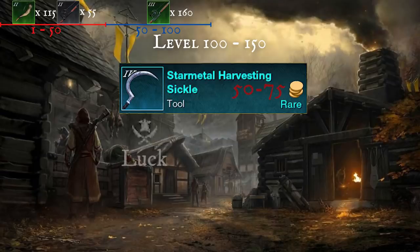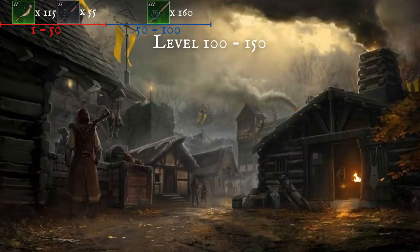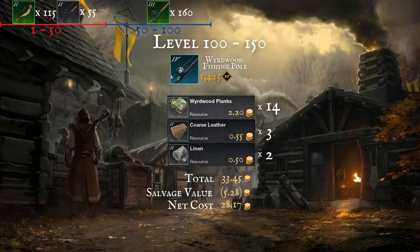The traits you're looking out for are luck, yield and azoth extraction. The main method I used is weirdwood fishing poles. They give 1,425 experience per craft and require 14 weirdwood planks, 3 coarse leather and 2 linen. On my server that was a total cost to craft of 33.45 each with a salvage value of 5.28, so a net cost of 28.17 gold, or 50.6 XP per gold spent.